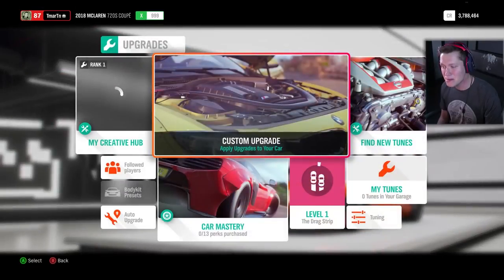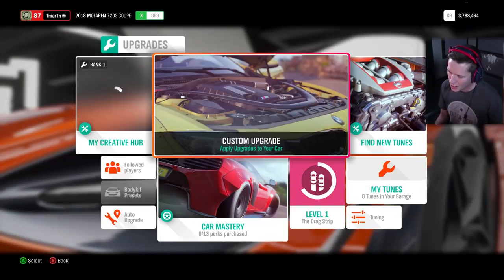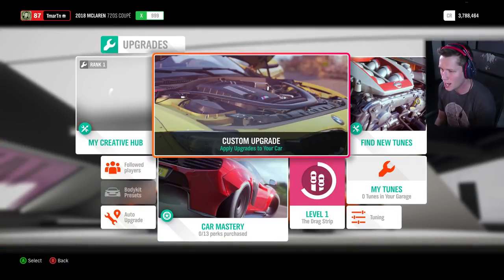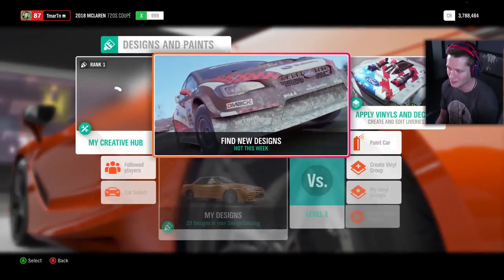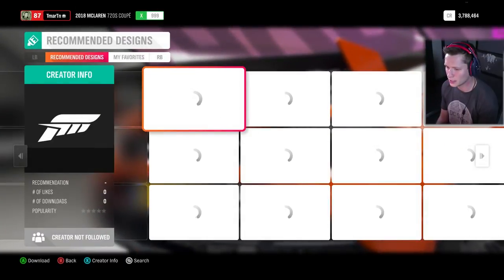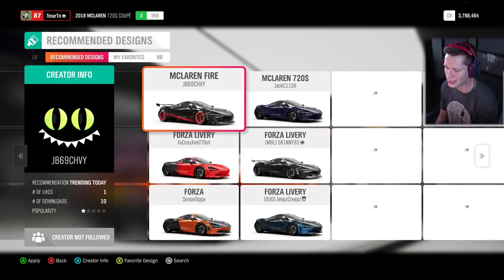We're going to spend 63,000 on that, so in total we're about 403,000 on this car. For an X-class that's not bad — I was looking at doing the P1 in this episode, or the Senna that we raced in the very first episode of this game. Those are millions. This is low hundreds of thousands, so it's really not too bad.